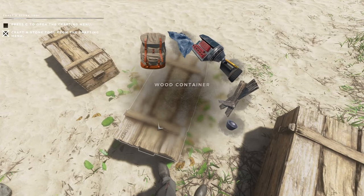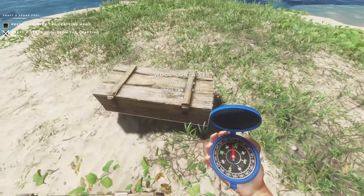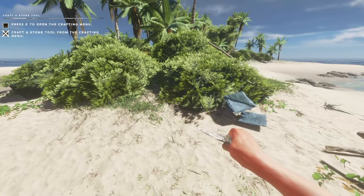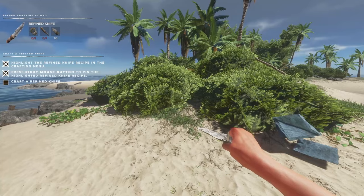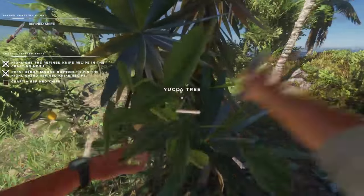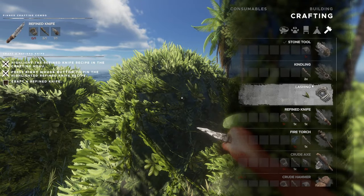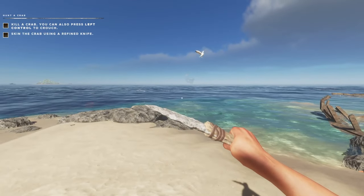Wow, we're spoiled — we've got a torch, three torches, and duct tape. I believe rope is made from the yucca plant. Four fibrous leaves makes a lashing. Craft a lashing, then craft a refined knife — and now we have a knife. The tutorial asks us to kill a crab; you can press left control to crouch. Skin the crab using the refined knife — hold F to skin.